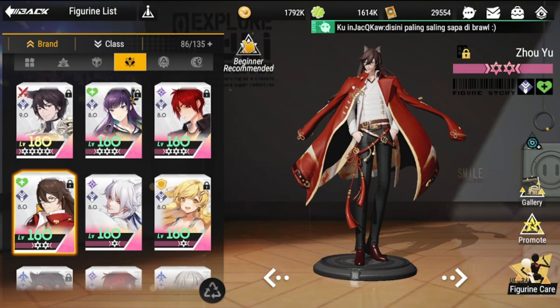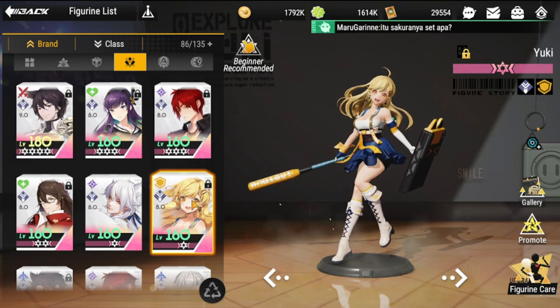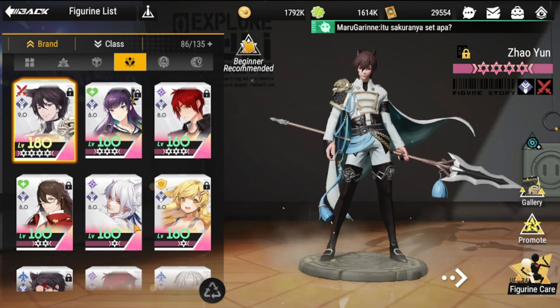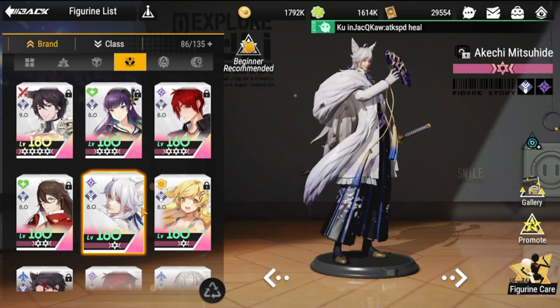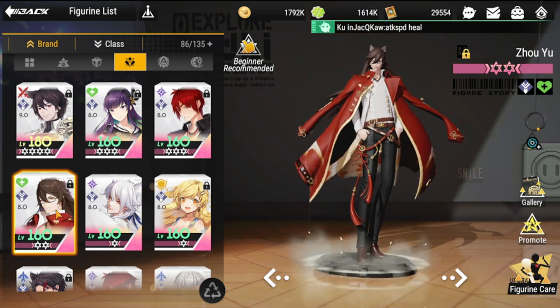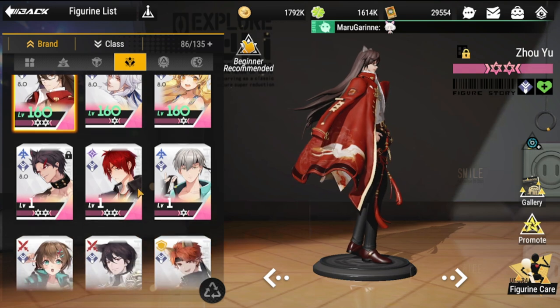To summarize the composition: your frontline is Zaoyun and Yuki, then Zung Liang, then definitely Akechi for his passive, and for the last slot you choose either Rickshaw or Zhou You.